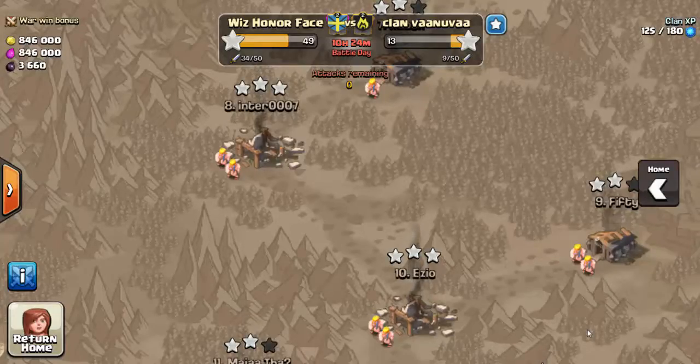What's up guys, it's Power Bang here. We are mid-war against clan Vanuva — apologies if that's mispronounced. So far we have jumped out to a big lead; we've used far more attacks and we don't really know if they're going to try to fight back yet. The reason I'm doing this mid-war recap is we already have multiple attacks that I think are awesome.